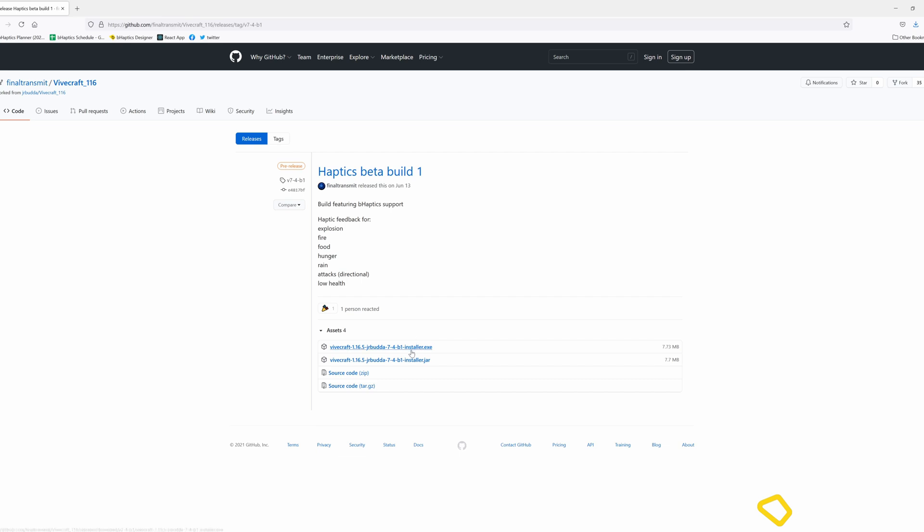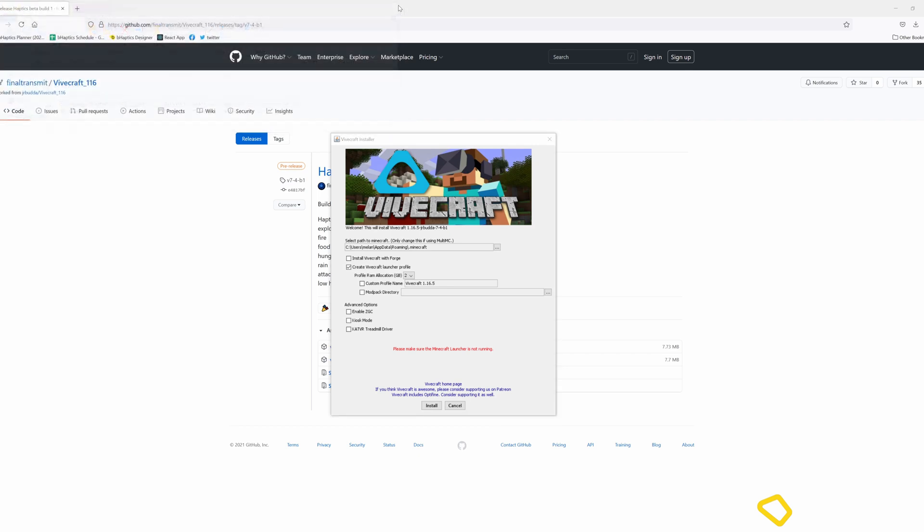It does use SteamVR, so if you're a Quest owner you'll need to run Virtual Desktop or something like that. Next, click on the GitHub link in the description to be taken over to the bHaptics build of Vivecraft. Once this mod is out of the beta stage it'll be available on the Vivecraft website, but for now use this link to make sure you get the bHaptics build.